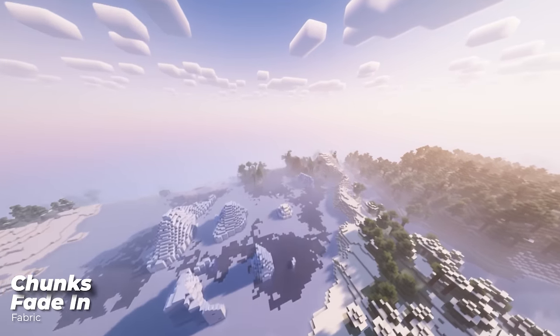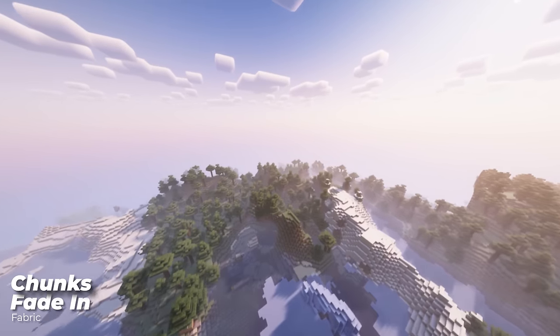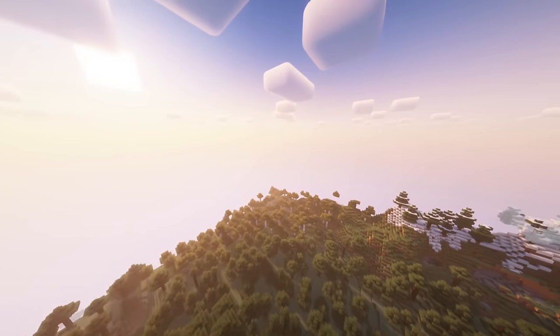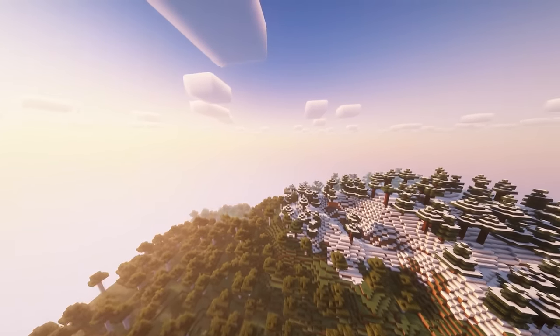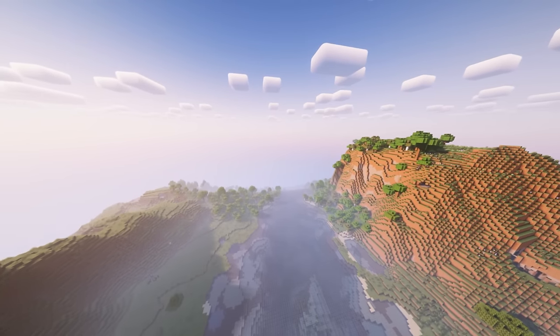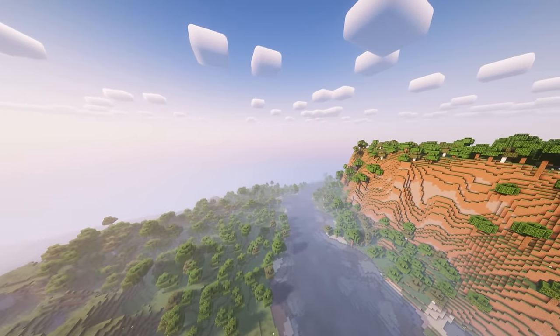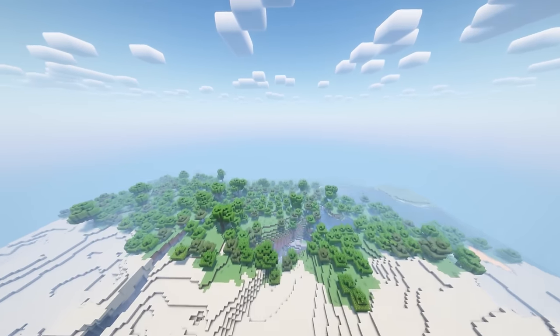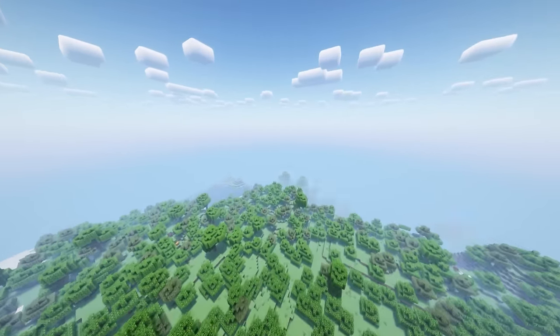Let's make loading your world fun. Chunks Fade In turns your chunk loading into a fun bouncy castle — instead of just appearing, chunks now fade in and rise up from underneath, making your world look so much better when spawning in. A nice touch I'd love to see as a toggle feature in vanilla Minecraft. You can also change the settings to have chunks just fade in if you don't like the bouncy effect, but the bouncy effect is cooler when spawning into a new world.